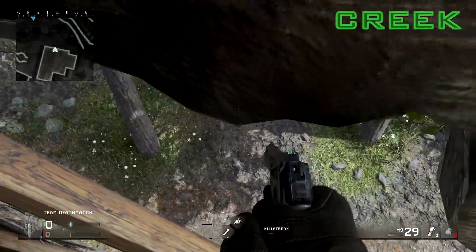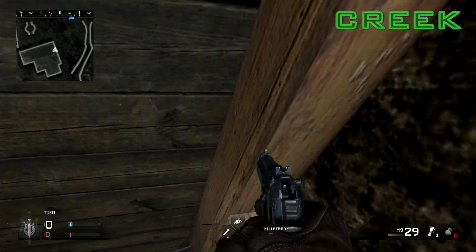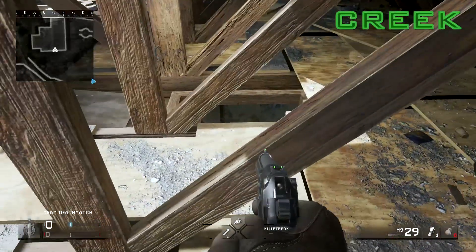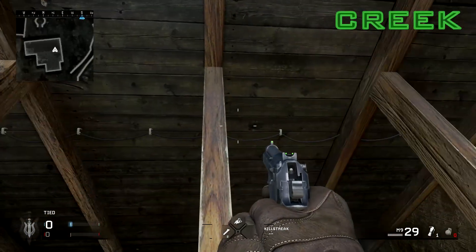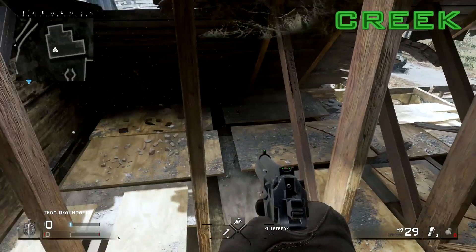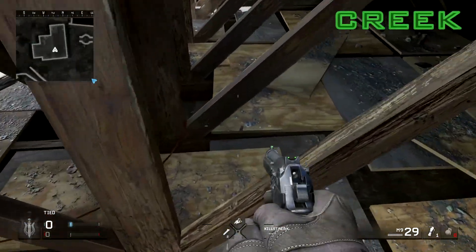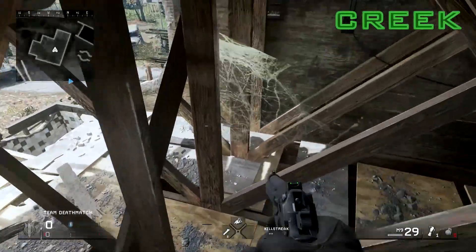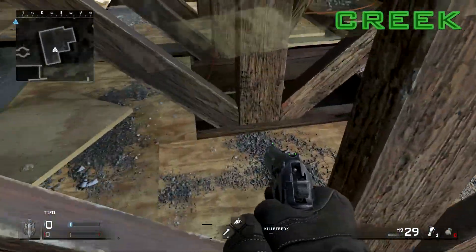Also, just in the attic — you can get on top of all these support beams, and by all these support beams, I mean every single one. If you crouch, you can go all the way up to the top; if you don't crouch, you can go halfway up. If there's someone who keeps running into this building, you can hop on one of these support beams and get them when they try climbing those stairs. Could be useful.